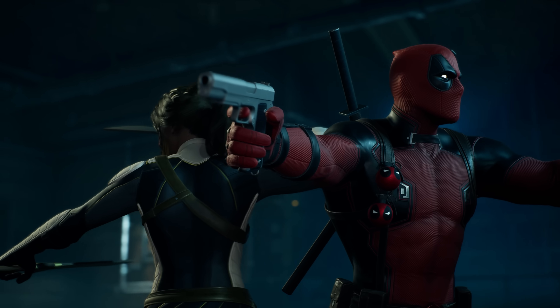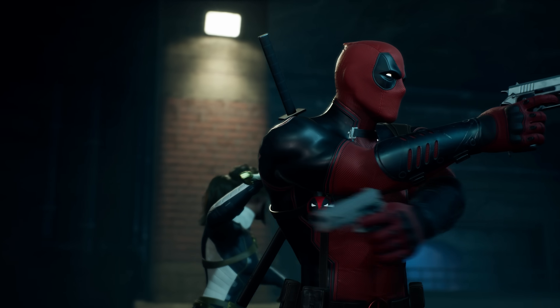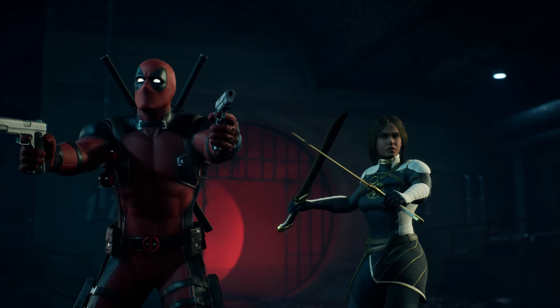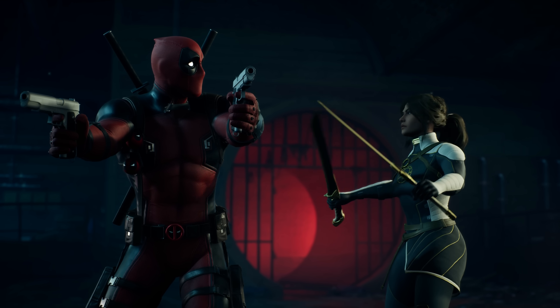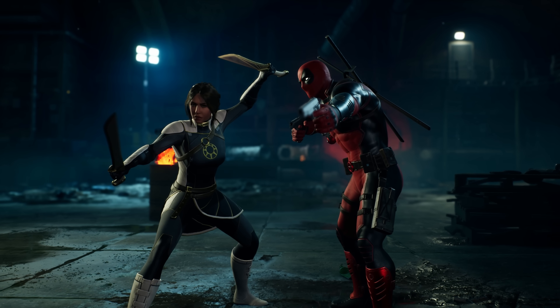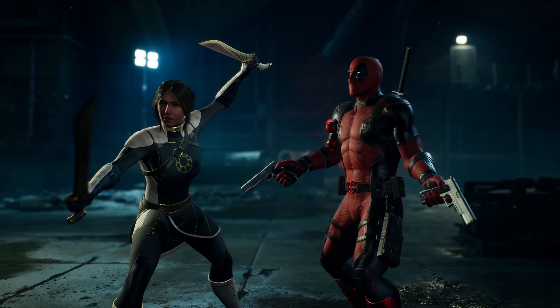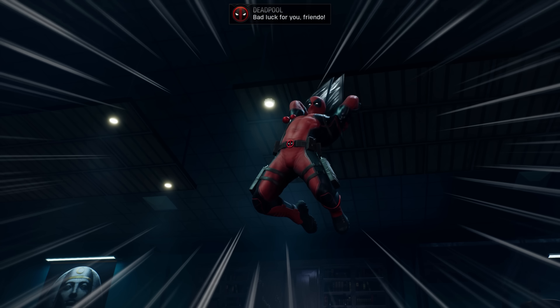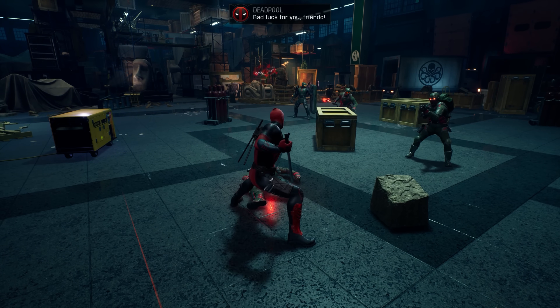We are back with another character showcase created in partnership with Marvel and 2K. The first of the DLC heroes, as you know, is Wade Wilson — the Merc with a Mouth. Our favorite fourth wall breaker. Deadpool's kit is almost entirely built around his En Fuego system, and we're gonna say 'En Fuego' a lot today, so start keeping track.